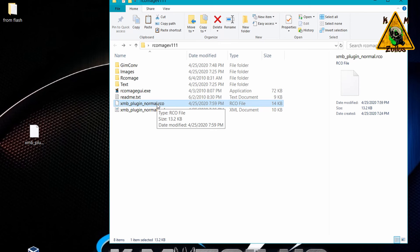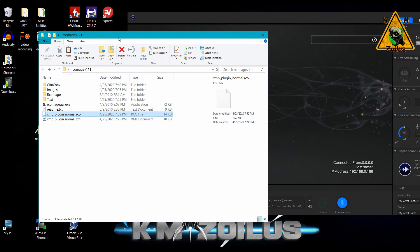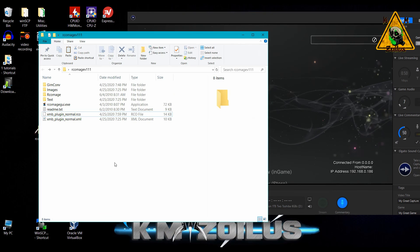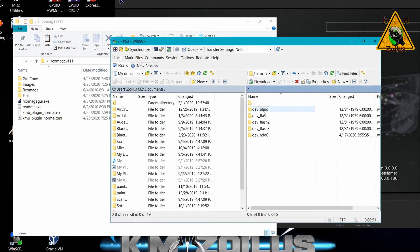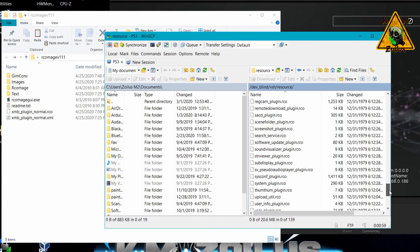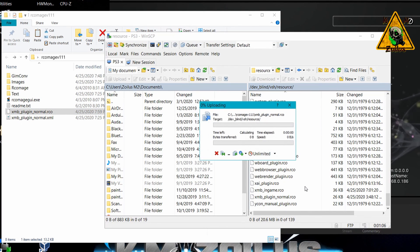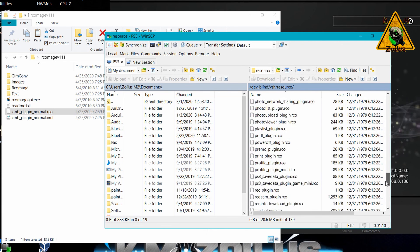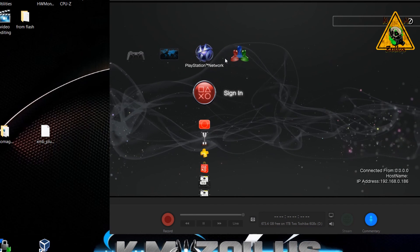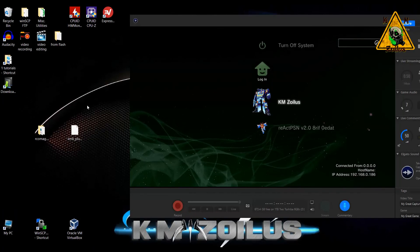Our RCO is now updated with the new image. Boot up your PS3 — I already have it connected via FTP. Open your FTP, navigate back to dev blind, then vsh, then resources, and at the very bottom is where the file goes. Drag and drop or copy and paste the updated xmb_plugin_normal.rco back in. To see the changes you may need to do a full reboot of your PS3.